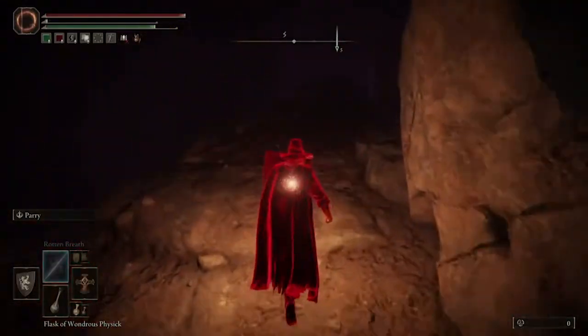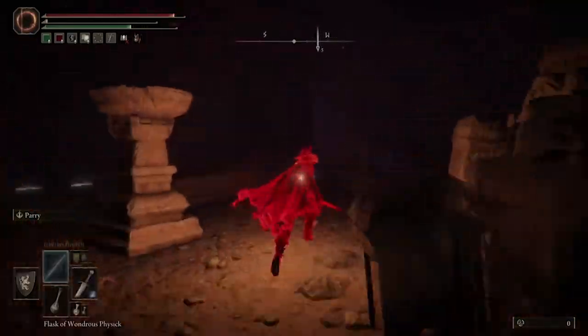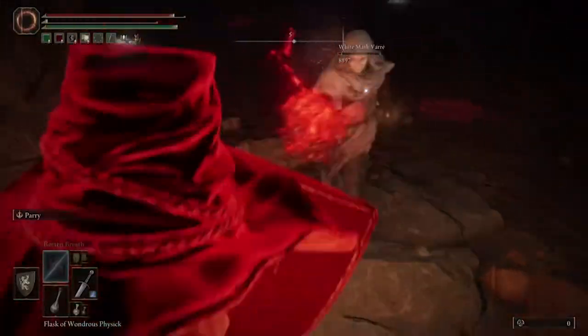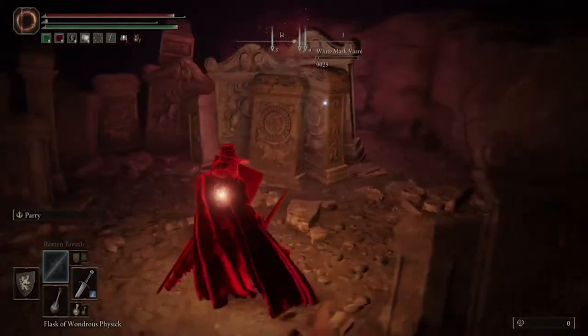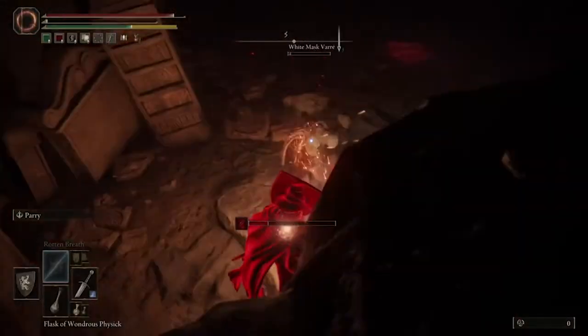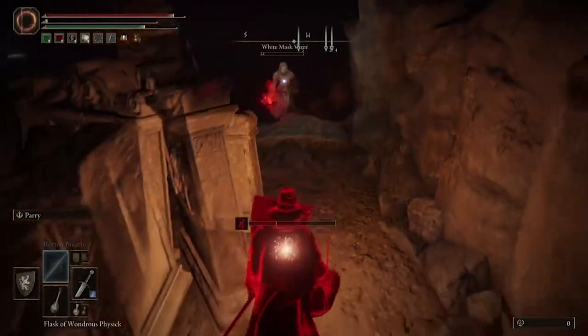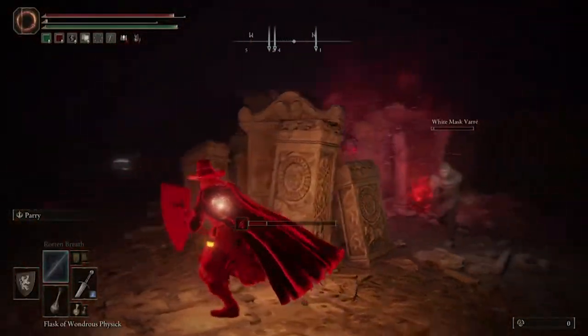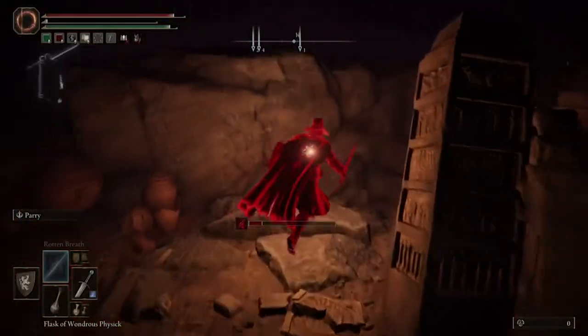Ideally, you're going to want to make your way to this little patch right here of different gravestones. Once you're at this spot, you should be able to keep a distance between you and him with the gravestones themselves and just continue to circle around them. He won't ever be able to actually get to you long enough to finish you off. The Scarlet Rot will eventually take away all of his health and you'll have him defeated.